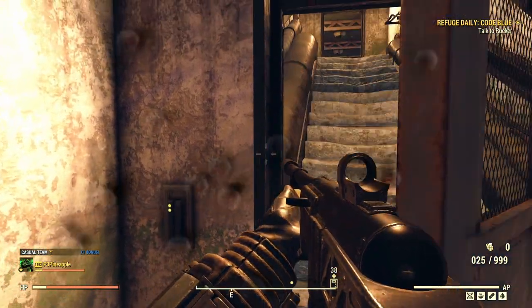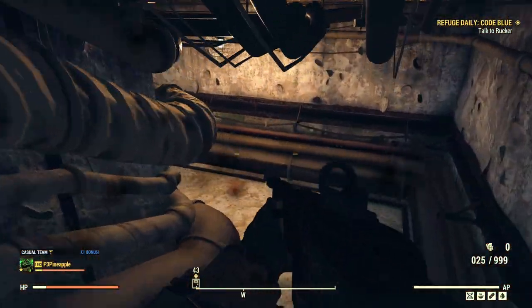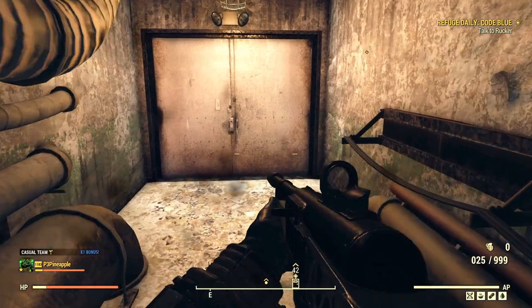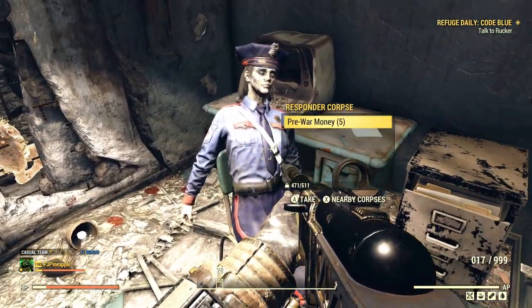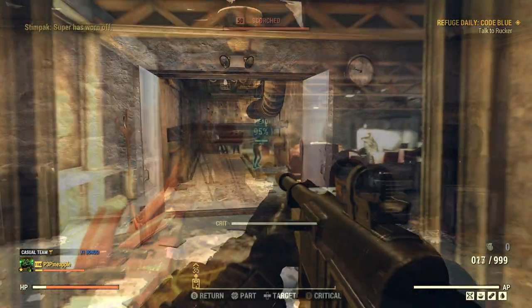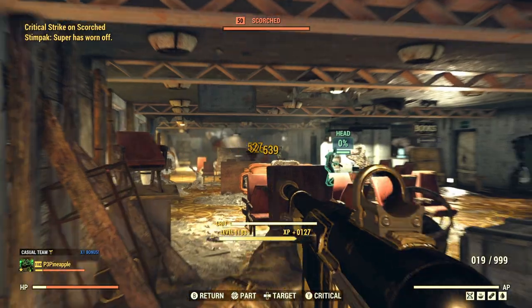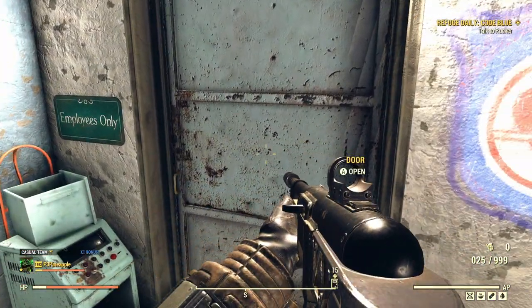All you need to do is just turn around, head down these stairs, and located inside the room you enter and directly in front of you will be a door that you can open, which will have the keycard that you need, sitting in the hands of a deceased security guard. Once you have the card, head straight back up and open the door, and once you've entered the next room, just clear the room of Scorched and head to the Employees Only room located at the back.